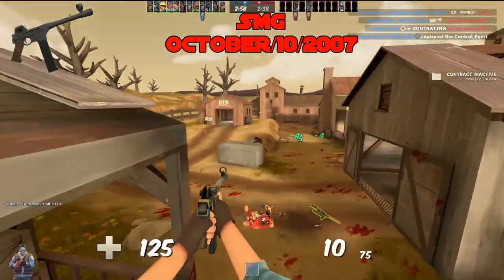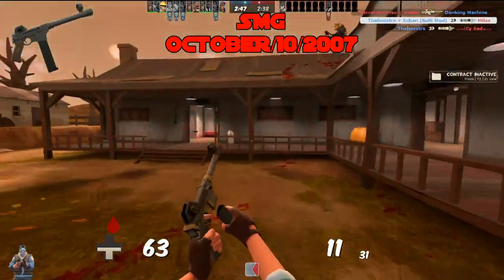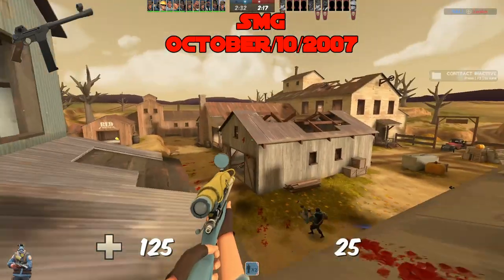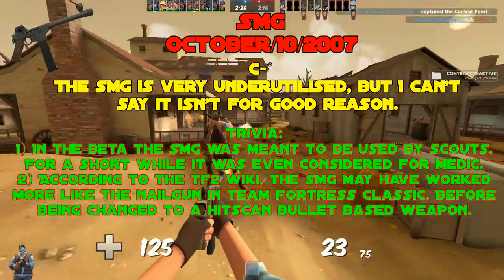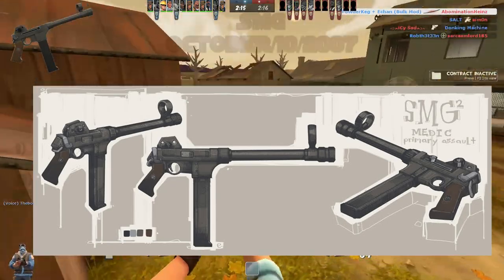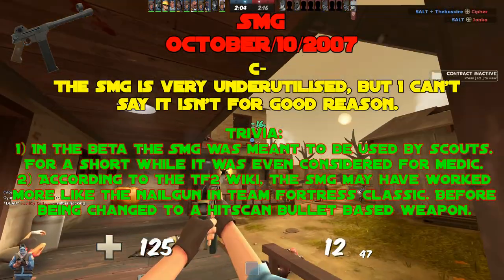The SMG, added October 10th, 2007. The SMG is very underutilized, but not for bad reason — it does piss poor damage, and the Sniper already has options like the Jarate and Cozy Camper. For up-close Spy encounters, the Kukri or a body shot from your rifle is more effective. Very low C tier. Trivia: in the Beta, the SMG was actually meant to be used by Scouts, before Scout got the Nail Gun and eventually the Scattergun. For a short while it was even considered for Medic before being given to the Sniper. According to the TF2 Wiki, the SMG may have worked more like the Nail Gun in Team Fortress Classic before being changed to a hitscan bullet-based weapon.